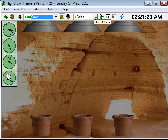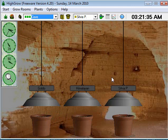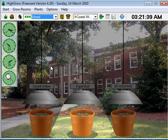These ones right here were just done a little while ago. I actually put this in a cave. There's some Goldo, Himalayan, Sylvia — I just named it Sylvia P, but it's Silver Pearl.